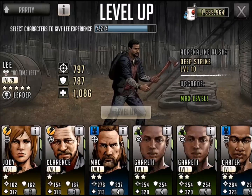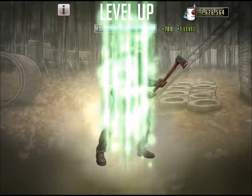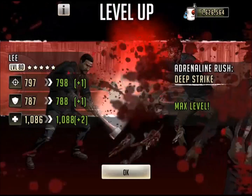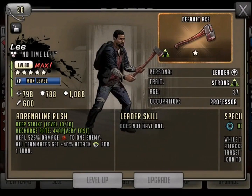Let's go ahead and level him up. What do we want to feed him? Let's feed him two Garrets. So here you go, two Garrets to level him up — ladies and gentlemen, max level Deep Strike. See him take down those zombies right there in the animation. Takes him up to 798, 788, and 1088 on the health portion as well.